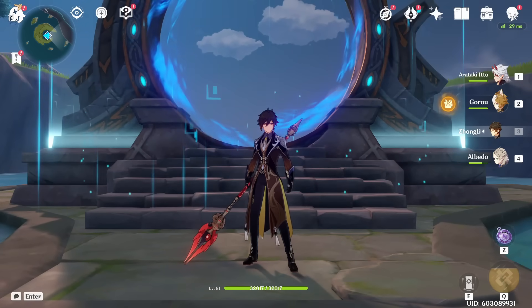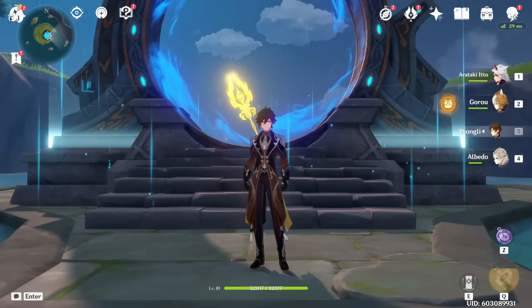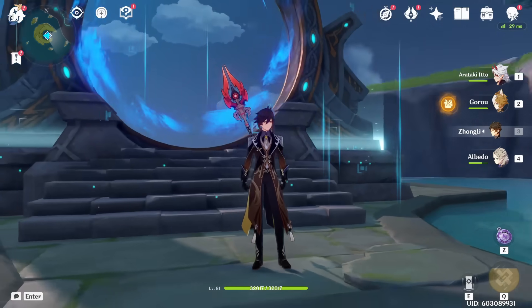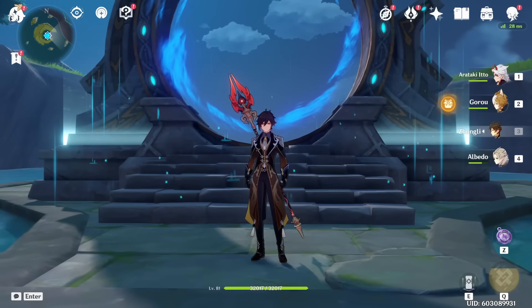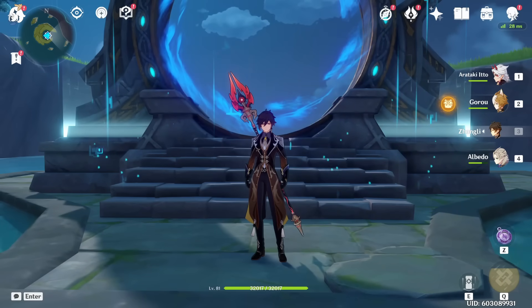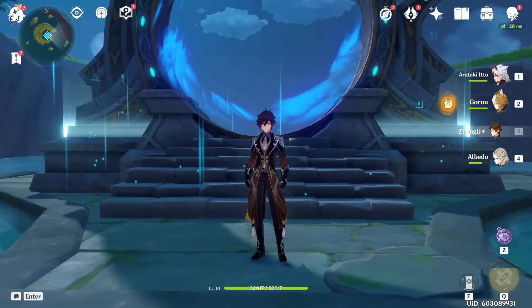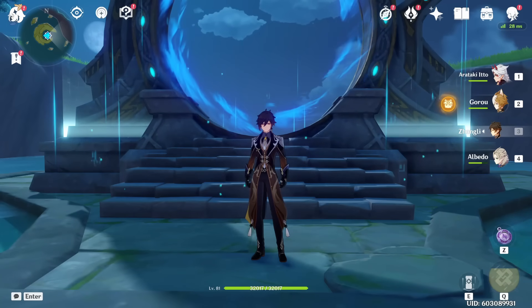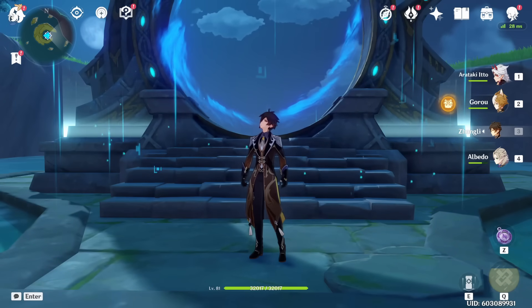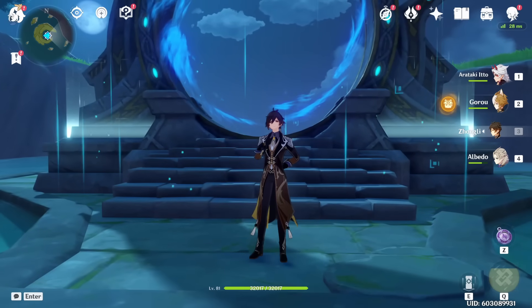So yeah, that's about it. Zhongli is one of my favorite characters in the game — one of the most powerful supports for casual players who just want to shield, and even for late game players like me who enjoy his resistance shred and his powerful burst. I really hope this guide was helpful. If there's anything I want to add, it will be in a pinned comment. Do stay tuned for my Ganyu guide, which I've been working on but am delayed on because of school. It will be out soon. Feel free to like and subscribe if you're new, follow me on Twitch if you want to catch me live, and I'll catch you guys in the next one. Peace.